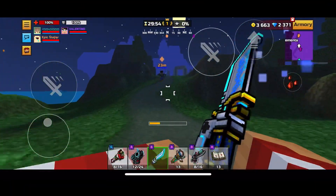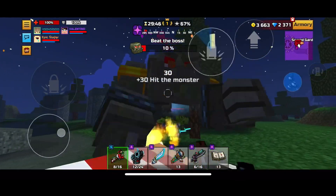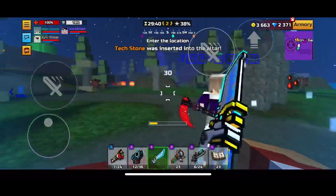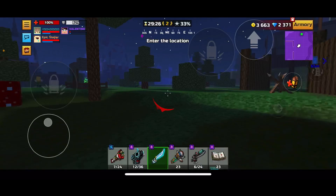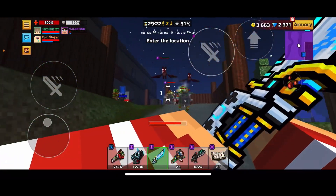It looks like this guy's using ninja sword pad too, so I'm assuming this might be really good. Just so you guys know, magic raids are a lot better than the regular raids and I'm probably not gonna win this one, but that's okay — we're just trying to see here. This dash looks like it's doing pretty good.